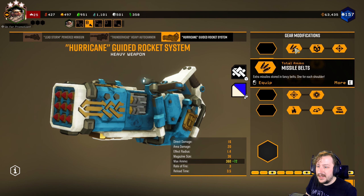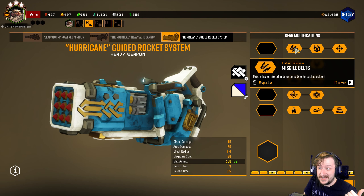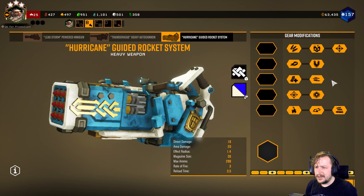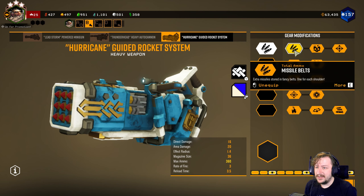First up we have Missile Belt in tier one. This is just more ammo — you get 72 more shots. I always like more ammo, although 72 you can get away without using it. So it's still probably the one that I take the most often, but you don't really need to.